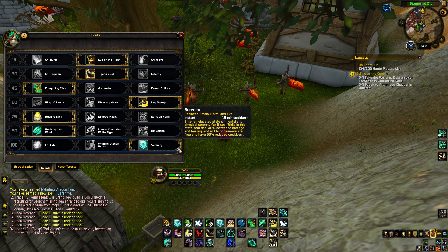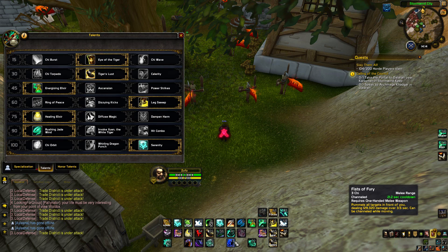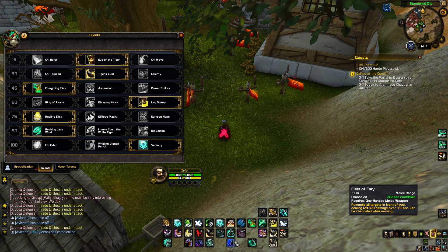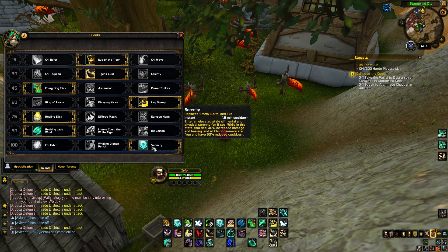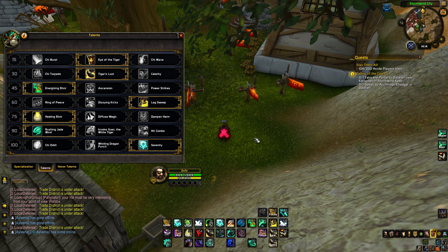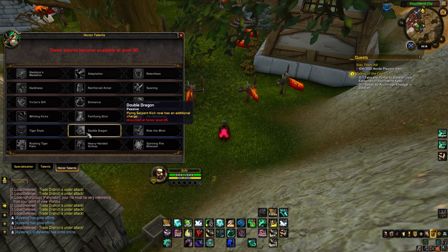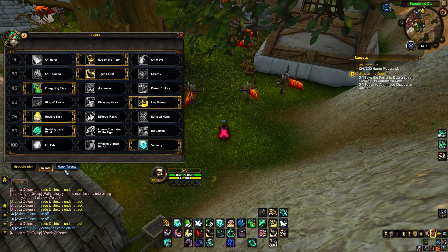Serenity is really really good. You enter an elevating state of mental and physical serenity for 8 seconds. While in this state you deal 40% increased damage and healing, and all chi consumers are free and have a 50% reduced cooldown. So Rising Sun Kick only has a 4.4 second cooldown and Fists of Fury only has an 11.1 second cooldown. Serenity is just a really good bursting ability on a one-and-a-half minute cooldown. That's basically the talents. We don't have the honor talents yet — those unlock when Legion comes out and I'll make a new guide then.